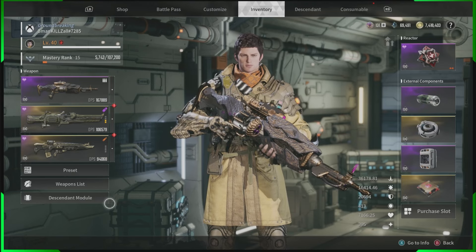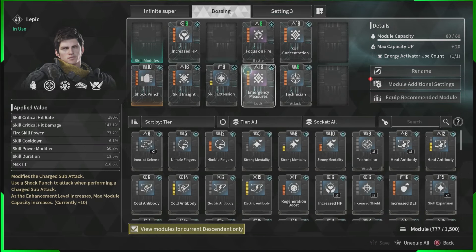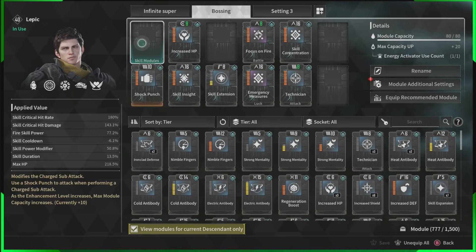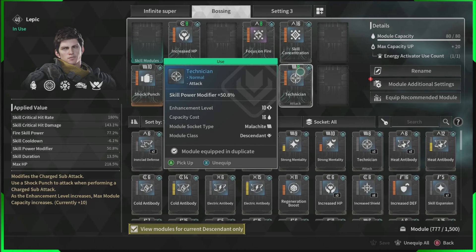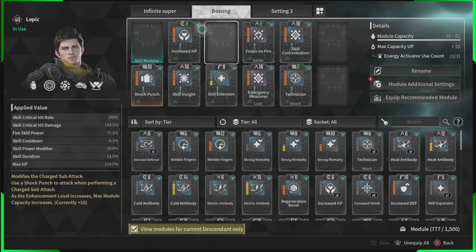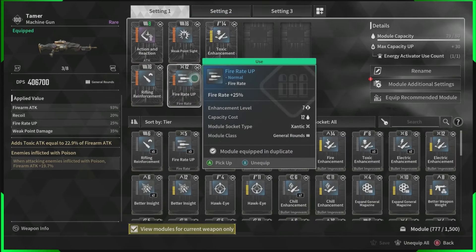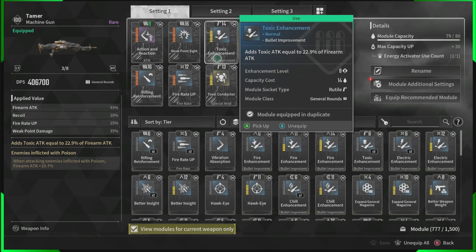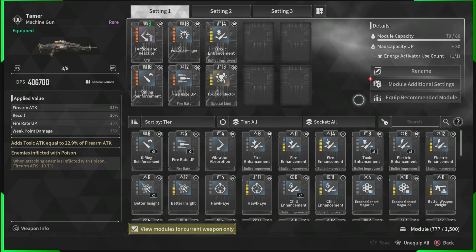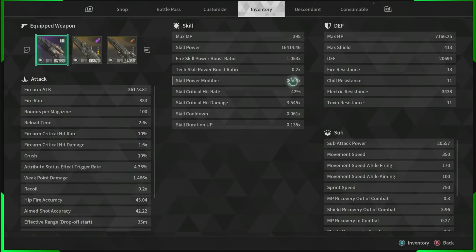On Lepic we only have one crystallization catalyst and one energy activator — items you get for free while doing the story. For the gun we have a Tamer. I've used a crystallization catalyst on mine, but you won't need to for this setup because Lepic's super weapon is where you'll be doing the boss killing, not the gun. Using a catalyst on the Tamer is optional. Pretty much this is your Lepic bossing build right here — 42% critical hit rate and 3.5 times damage on crits.